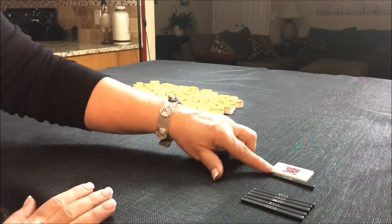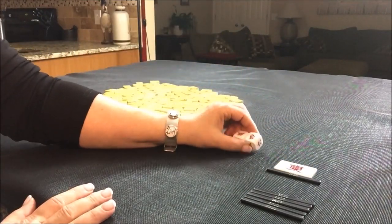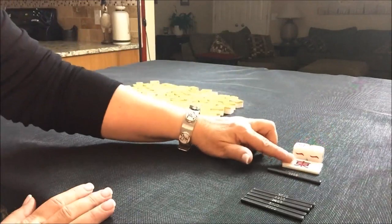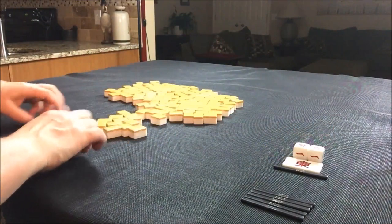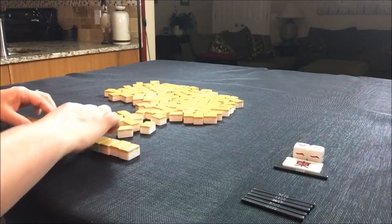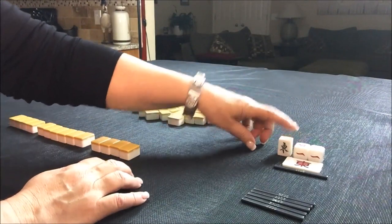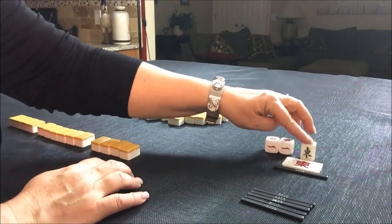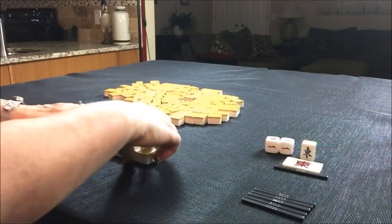For this first random pull, we're going to be in east round and we're seated at seat nine, which is east. So seat nine, east round, first random pull. We get to have 14 tiles for this since we're the dealer. Let's draw Dora. South is Dora. The progression for winds is east, south, west, north — so south would be the next wind after the indicator. South is Dora.